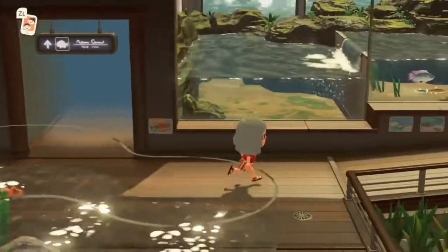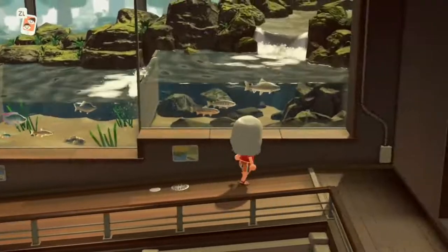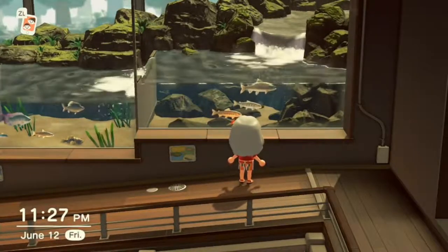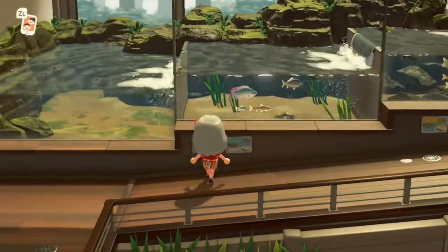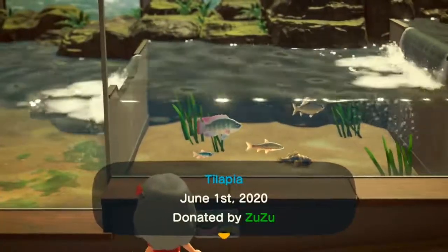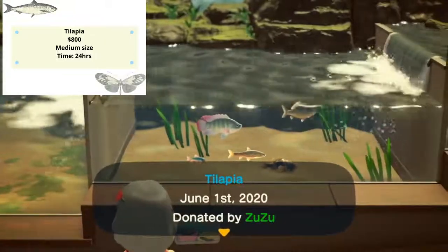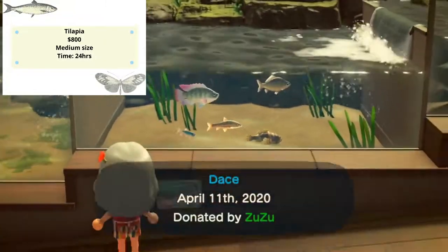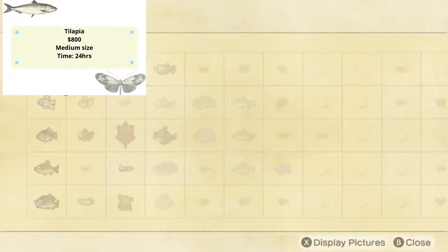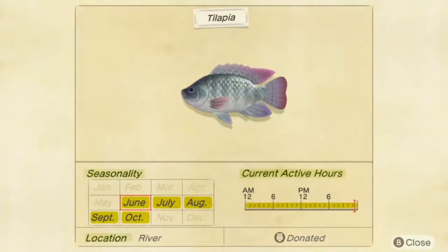In June there are no new fish in the waterfall area, and unfortunately we have to say goodbye to our beautiful and expensive golden trout. However, in the river we got several new fish. The first one is tilapia — a medium-sized fish with a medium shadow. It sells for 800 bells and stays in our river 24 hours. Checking the fish dictionary: tilapia is not going to disappear until November, so you can definitely get it at some point.